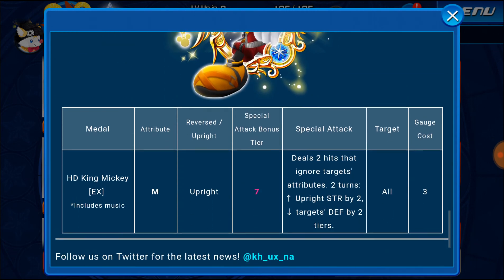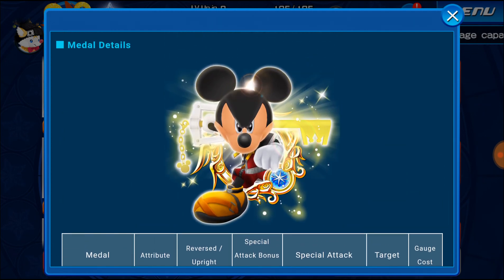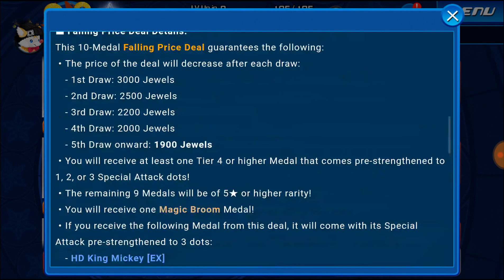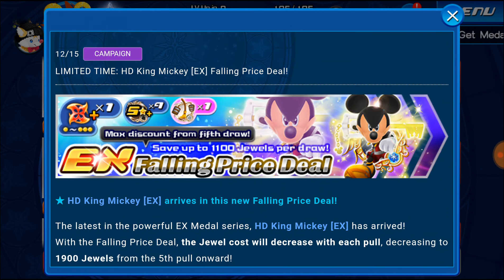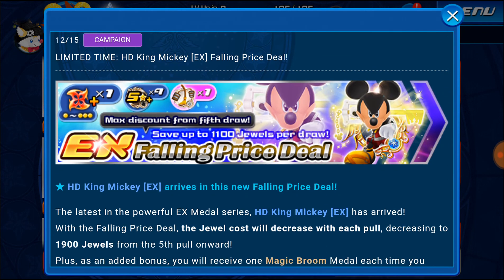Now here's my thought on this. Here's what he does: he does two hits that ignore attributes, and then for two turns raises upright strength by two and targets defense down by two. This is a very solid medal — I use this in my JP setup and it's great. But here's the issue: it's not a Mercy, guys. There's no guarantee of getting this medal, and I do not feel it's ever a good option to go for something that's not guaranteed, especially when there's no Mercy included at all.